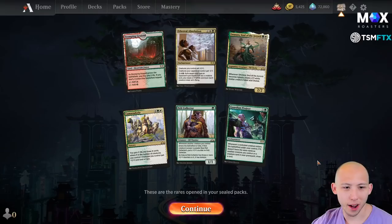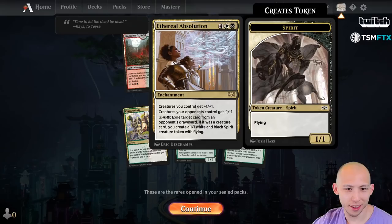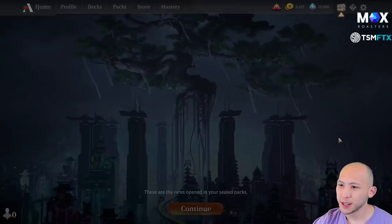Anyway, it is a Sealed event, it is expensive — this is like the normal price of Sealed, so it's 2,000 gems to enter, and then I think you need to get like 5 or 6 wins out of a potential 7 to get your entry fee back. We did open one of the better cards in this format though. The Ethereal Absolution is just absolutely bonkers. A lot of green and white here as well. I don't recall Camaraderie being that good, but it is powerful.